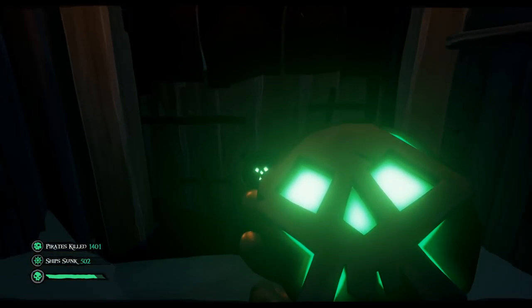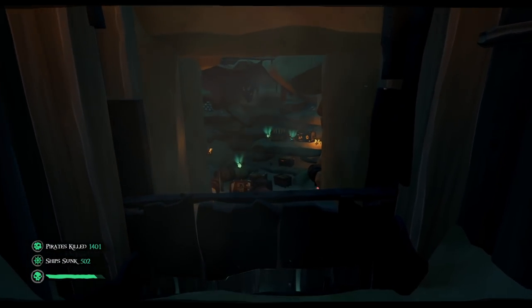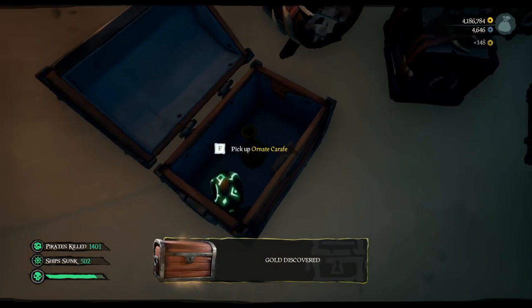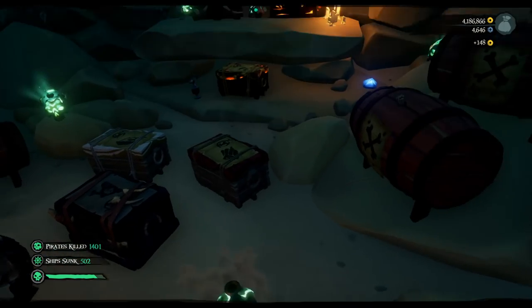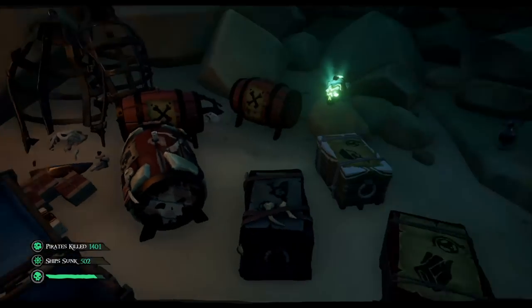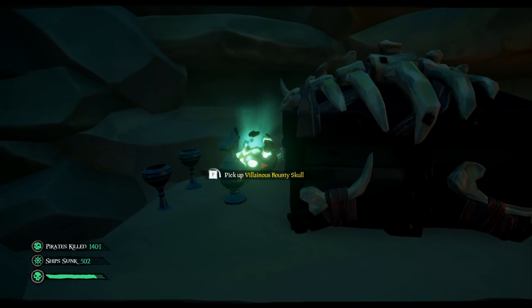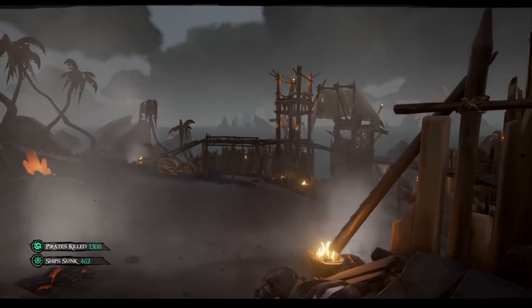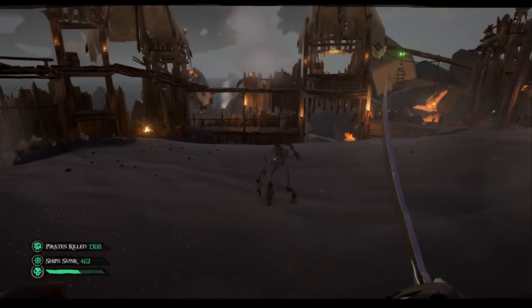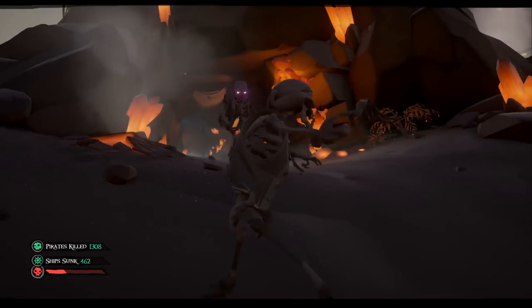Once you've completed the Ashen Skeleton Fort, you'll get roughly 25,000 gold in treasure, two Ashen Chests and a Key, and about six gifts. If you are looking to get to Pirate Legend, forts are fantastic as they provide reputation for the three main trading companies. One last thing — what about the Molten Sands Fort in The Devil's Roar? Honestly, I don't think it's even worth doing. Volcanoes, boiling water, and fire make the difficulty significantly harder, and when you combine that with the time to get there and back, the reward just isn't worth the risk.